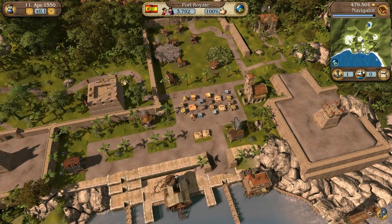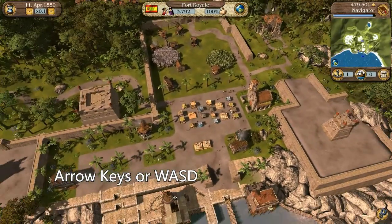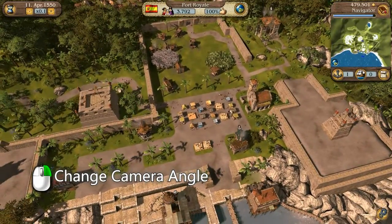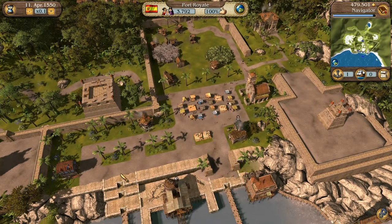Welcome to Port Royale. This is your hometown for now, in which you already own a warehouse. You can adjust the level of magnification and the camera angle at will. The city view shows all of the buildings in the city. These include action buildings, homes and businesses.